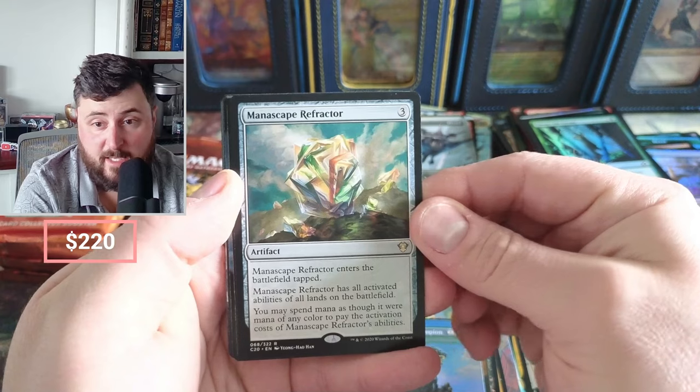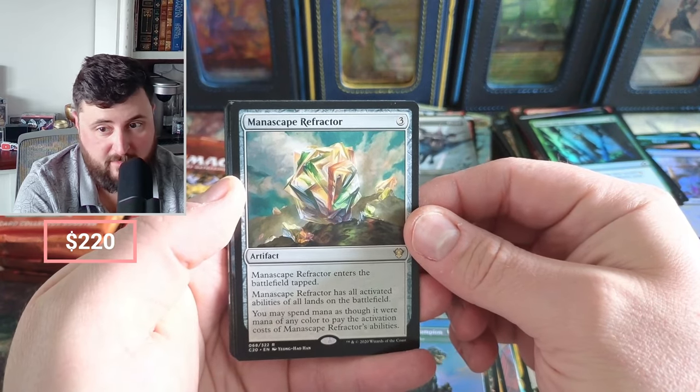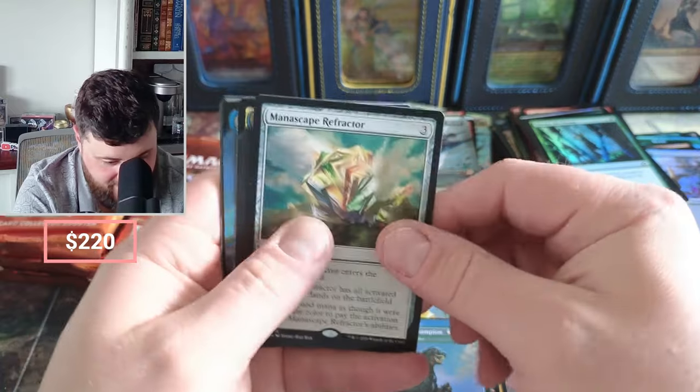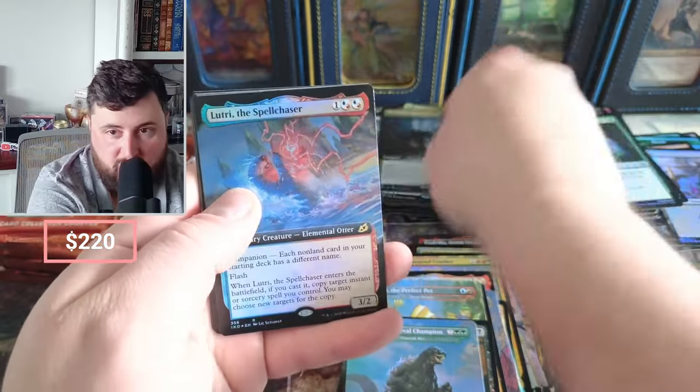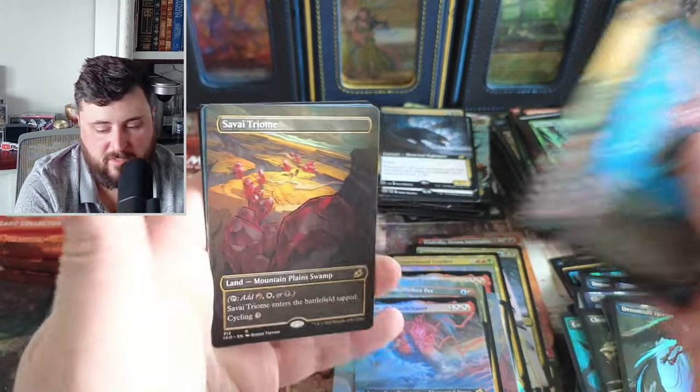We got the Maniscape Reflector — enters the battlefield tapped, does all abilities of all lands on the battlefield. Pretty good. Slither Wisp, Loot Tree — the full foil version. Sometimes people like those full foils, they're just not going for a lot.